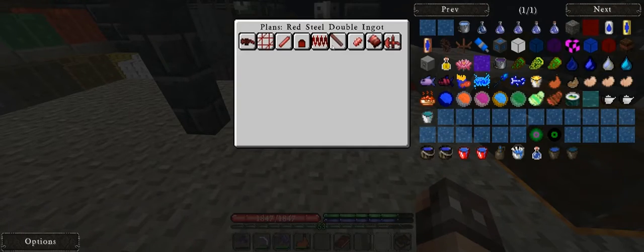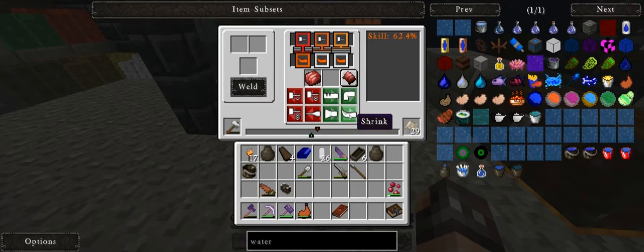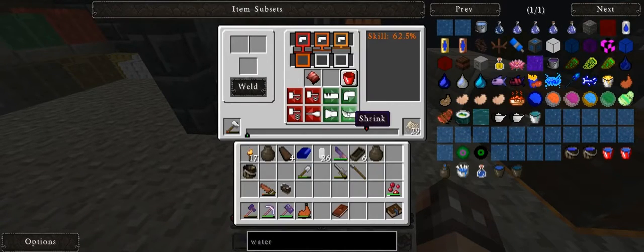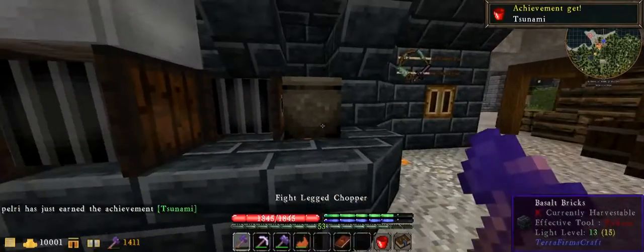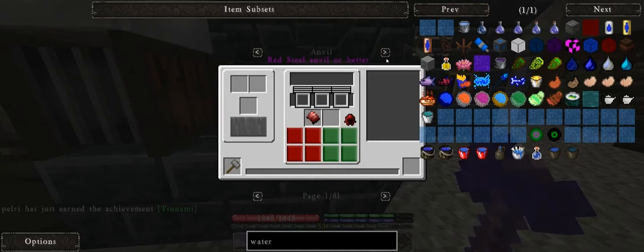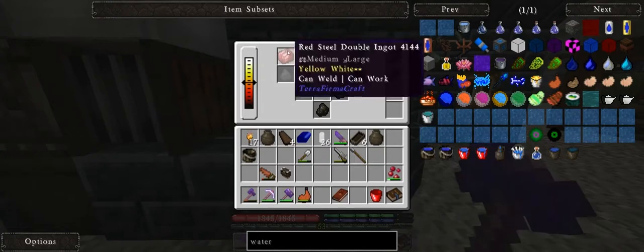So let's make ourselves a bucket, which should be nice and easy. All right, bucket. There we go — sweetness, we got ourselves a bucket. Do we need this for anything else? Not really. Okay, well, I'm just gonna put this back.